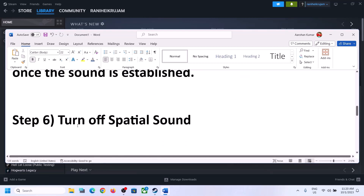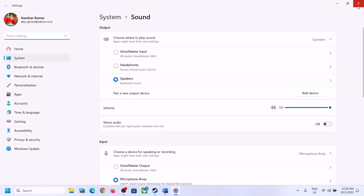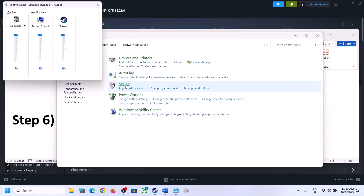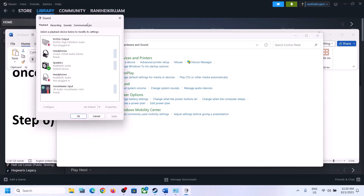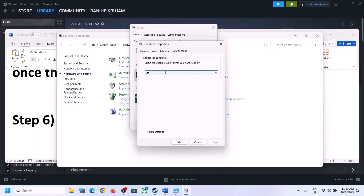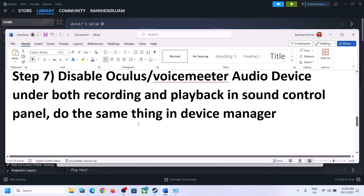The next step is to turn off Spatial Sound. Right-click on the speaker icon and click on Sound Settings, or type Control Panel in the Windows search box, go to Hardware and Sound, and click on Sound. In the Sound Control Panel, select your speaker, right-click, select Properties, go to Spatial Sound, and turn it off. Click Apply, then OK. Launch the game and check.